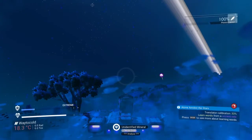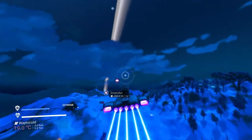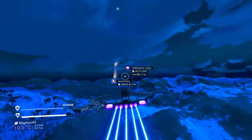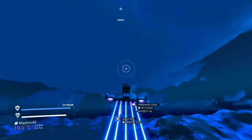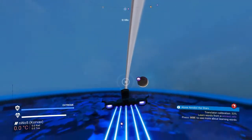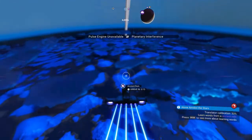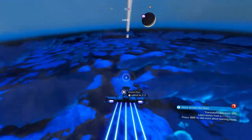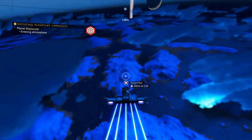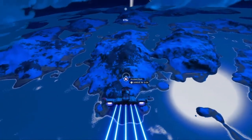If you've never done it before, this is how you do it — fly all the way there. Sometimes when you fly into places they seem to take forever, so if you fly up into space you can usually use your hyperdrive to get there, which is a lot faster. But because I'm too close to the planet it won't let me use my hyperdrive.